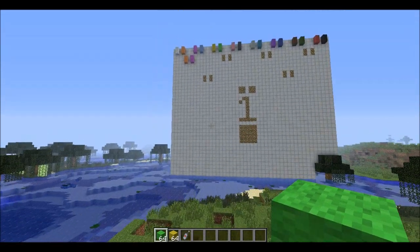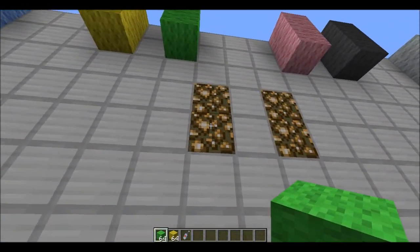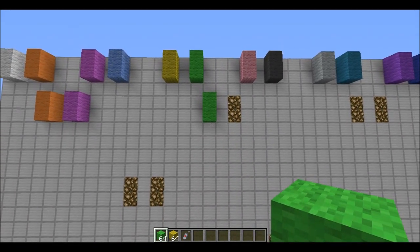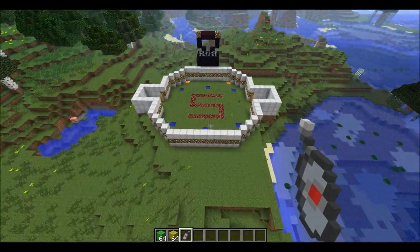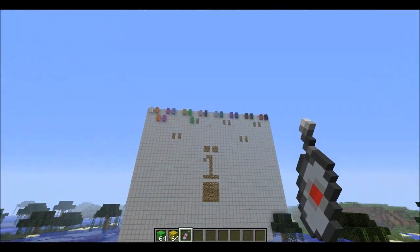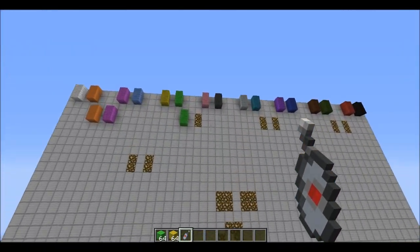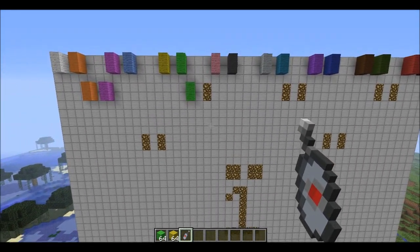Let's put Lime Green on the board. That was pretty cool — those are the kind of matches that happen randomly but are so freaking cool. Thank you guys so much for watching, and I'll see you for the next match against Pink and Dark Gray. See you guys next time!